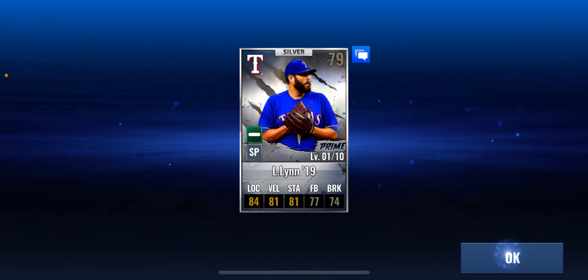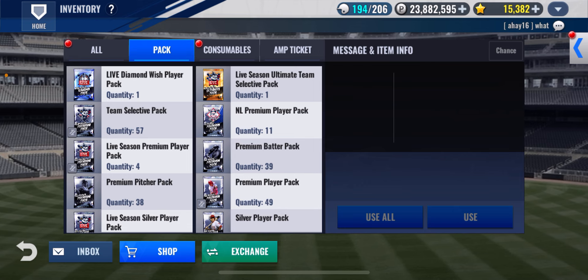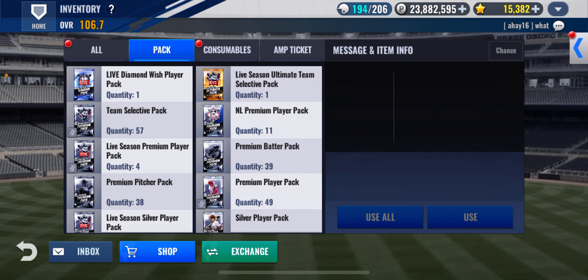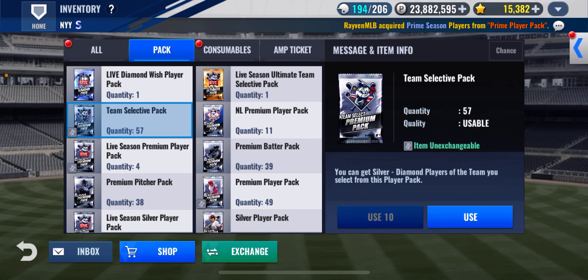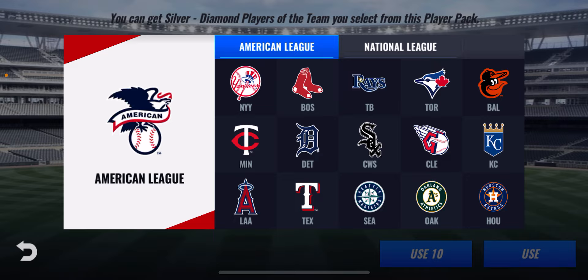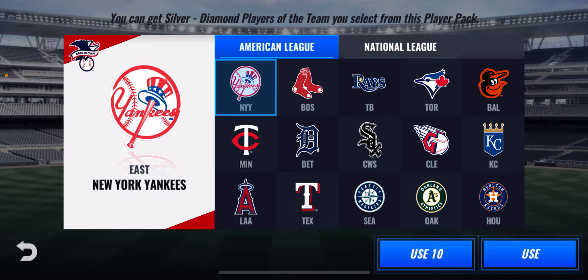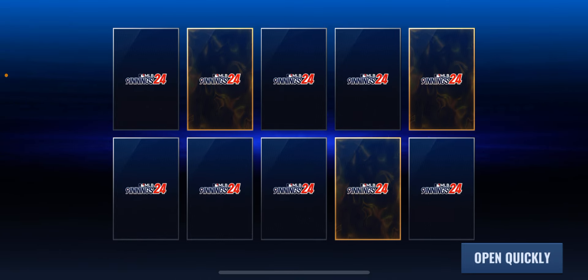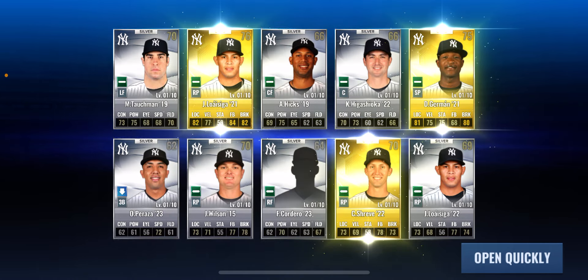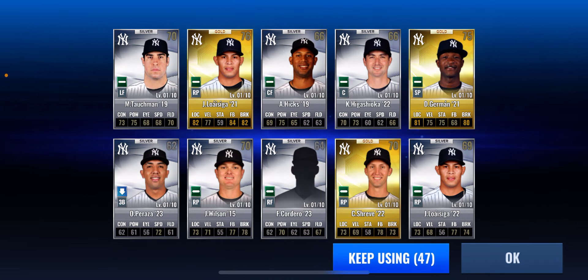I got 12 more spots open, so let's open 10 team select packs. Let's use 10 team select packs — let's see what we get here. And we get three golds out of that. So we get Tauchman, Luizica, Hicks, Higashioka, German, Peraza, Wilson, Franchi Cordero, Shreve, and Luizica again. All right, I think that's it. I got two more spots.